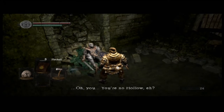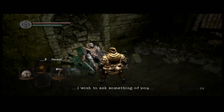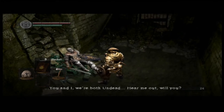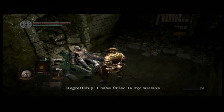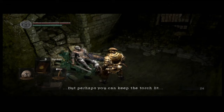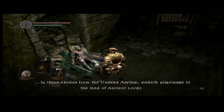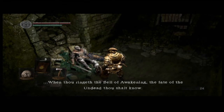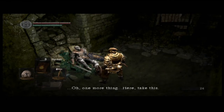The NPC says: 'You're no hollow. Thank goodness. I'm done for, I'm afraid. I'll die soon, then lose my sanity. I wish to ask something of you. You and I were both undead. Hear me out, will you?' We accept. He continues: 'Regrettably I have failed in my mission, but perhaps you can keep the torch lit. There is an old saying in my family: Thou who art undead art chosen. When thine exodus from the undead asylum maketh pilgrimage to the land of ancient lords, when thou ringeth the bell of awakening, the fate of the undead shall know.' He then gives us an Estus Flask — an undead favorite.